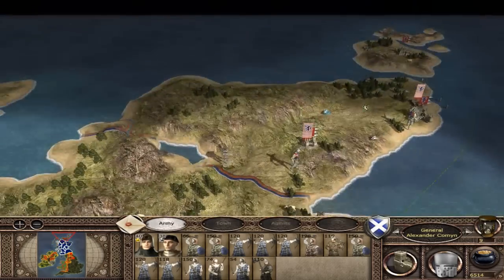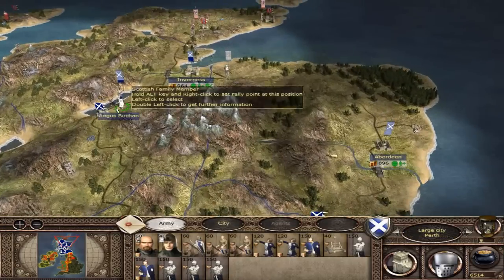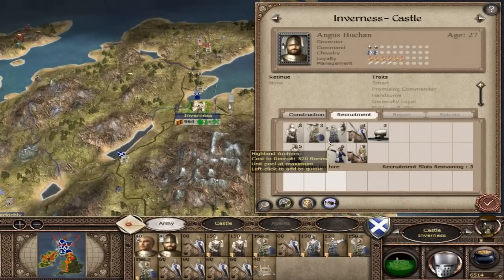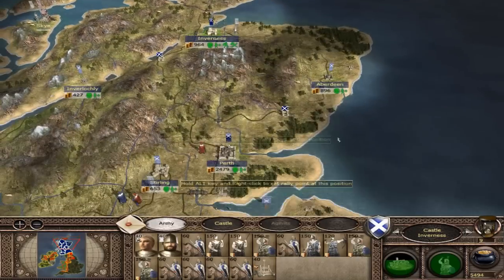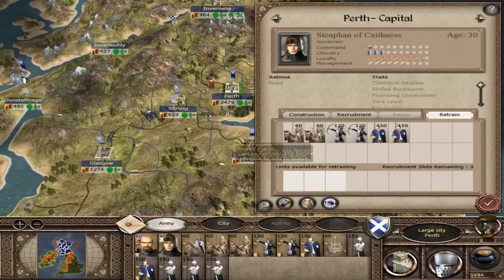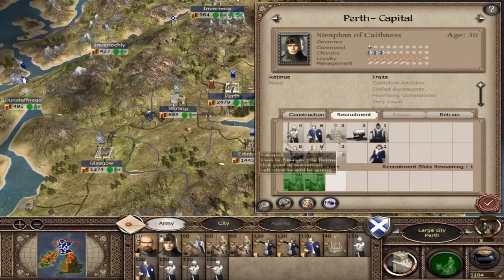One of their generals is attacking there. I have no idea how big the Norwegian army is - they could easily come out and just destroy me. We've got some troops in there. Let's get three units of Highlanders - we'll leave them there and attack. This place is doing well. You can retrain Border Horse.